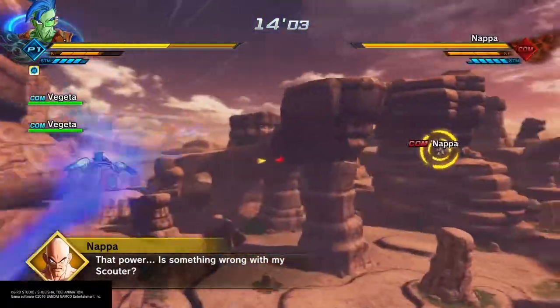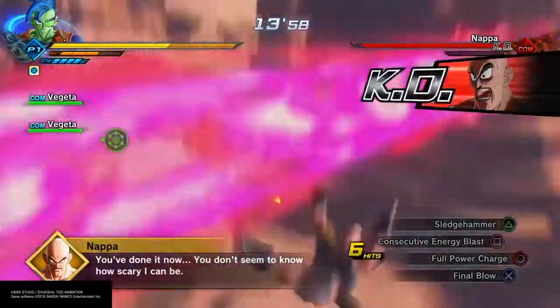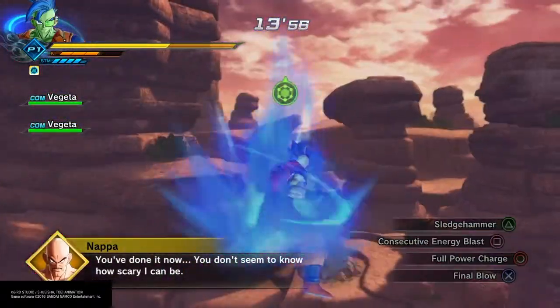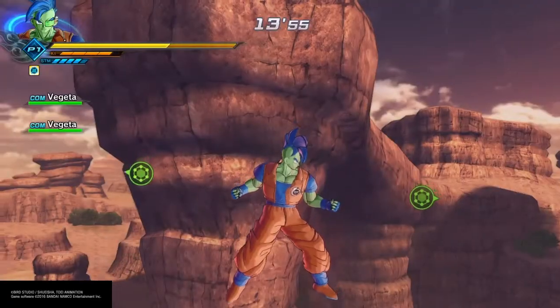Now in the mountain area we've got Nappa to fight, and as you can see Vegeta is already over there working on him. Not a big health bar - pretty much one Sledgehammer took him out.